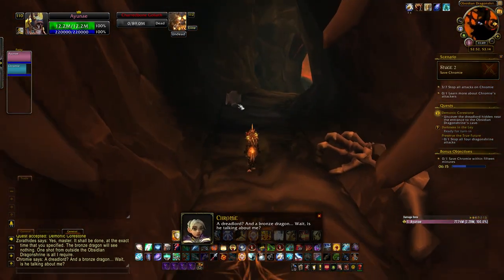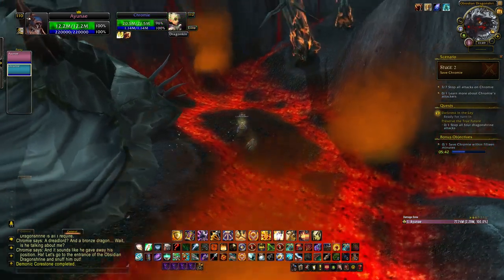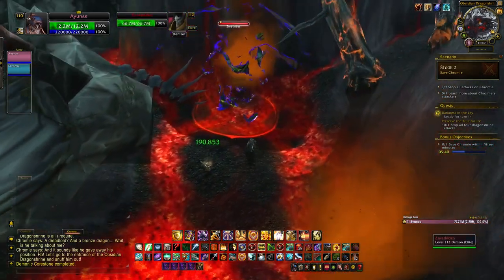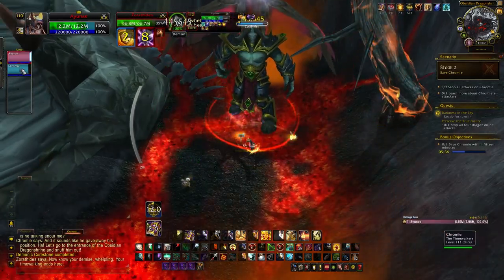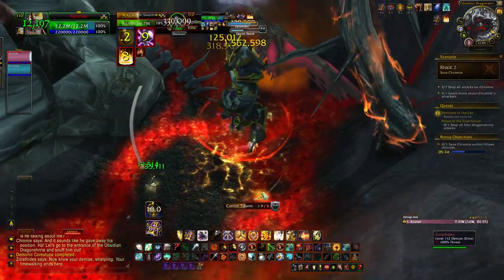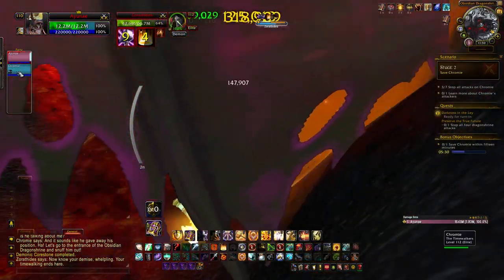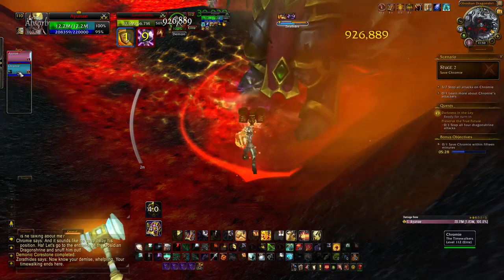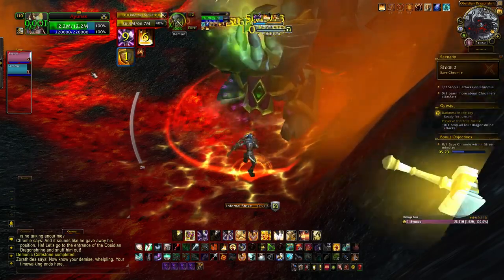The Dreadlord has quite a small HP pool. He has a frontal carrion swarm ability that leaves a DoT - move out of the way and don't aim it at Chromie, as she won't move and will take a significant hit. He also calls down an infernal which stuns you for two seconds and deals light damage. By this point you're close to finishing him off anyway, so the infernal is mostly ignorable.